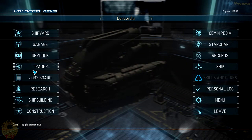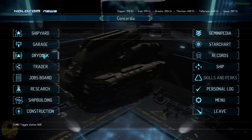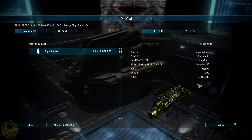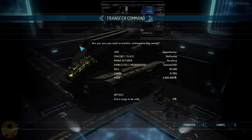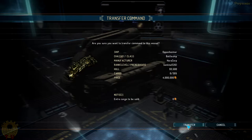It's in my garage — I've got an Oppenheimer, which is quite a big ship, and I really want to use it. I'm going to try transferring to it now. I'll try to put good guns on it, a bunch of missiles, and see if I've got enough money. I also need to upgrade all the components.